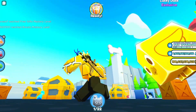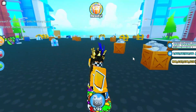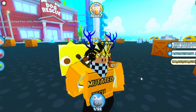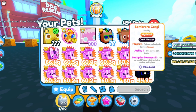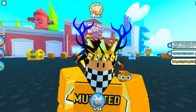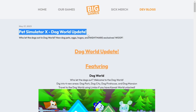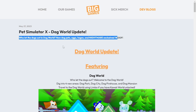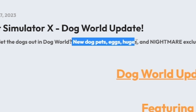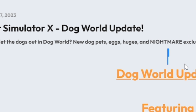That is pretty much the whole update. Let's go check the Big Games dev blog because I haven't actually looked at that yet. We have the Pet Simulator X dog world update — 'Who Let the Dogs Out.' New dog pets, eggs, and a nightmare exclusive — oh, I forgot to go over that. Yeah, there are now nightmare exclusives which are very cool.